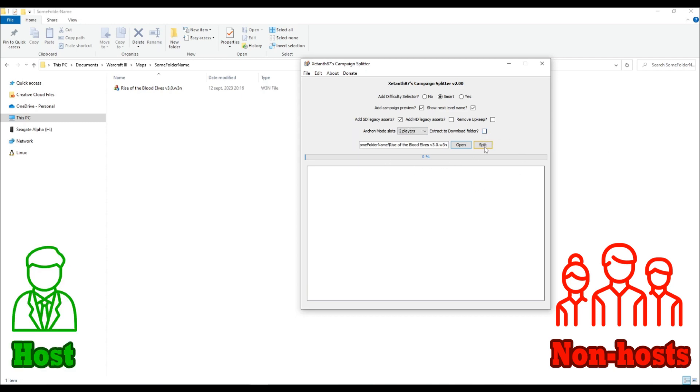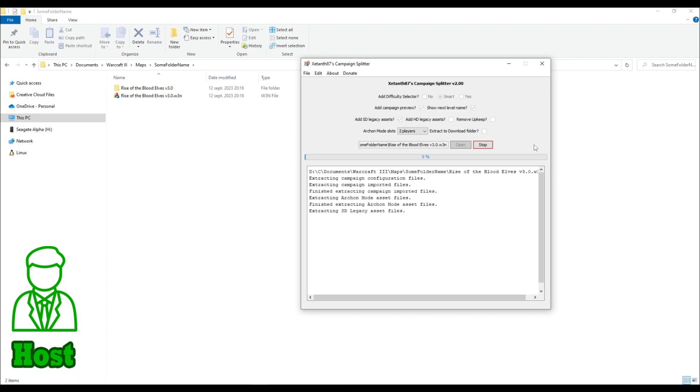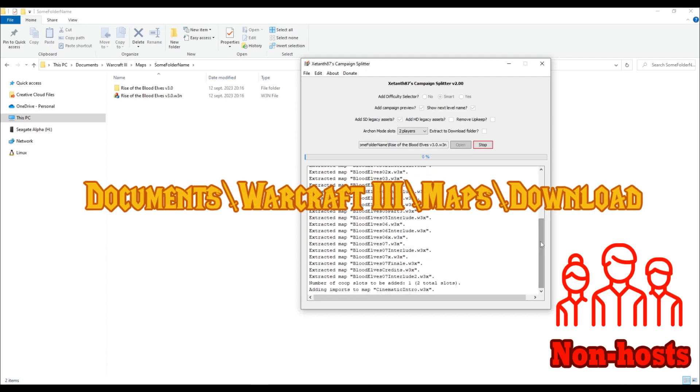Before splitting, make sure that all players select the exact same options on the interface, except for the Extract to Download folder option. For the host, a folder with the same name as the campaign is created containing the extracted maps, while for the others, the maps will be sent to their Warcraft 3 slash Maps slash Download folder.